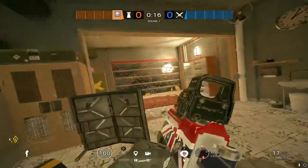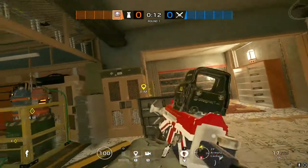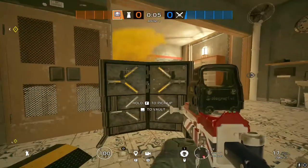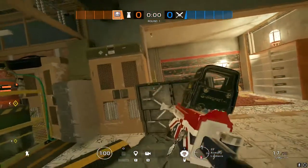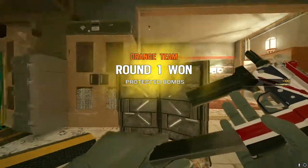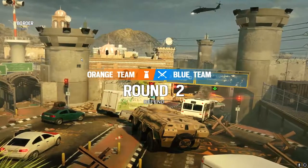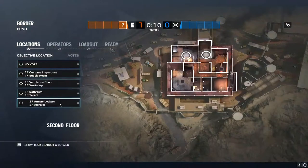Don't be afraid to use your smokes early. If they're Thatchering or Zofia-ing this, I would start smoking it off right now — then hold the angle and duck off from the shield. Anchor as hard as you possibly can right here. You obviously want to cover your Bandit — if he's tricking it is up to you to protect him and peek if someone swings at him. If he dies and there's no trade, your team's going to be very mad. Always try to get the trade on whoever dies if possible, but don't risk your life too much.